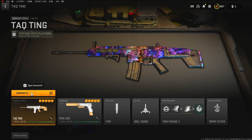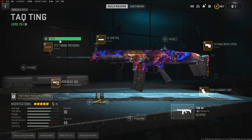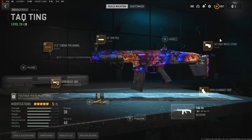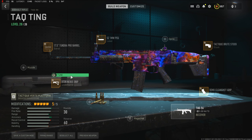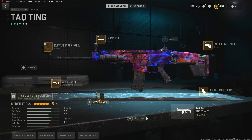If you're wondering what the build is, this is it. You can pause if you need to. These are the tunings. This is the barrel, this is the laser, this is the stock, the underbarrel, and the rear grip. I know there's probably better versions of this, but we're just going to give this a go.